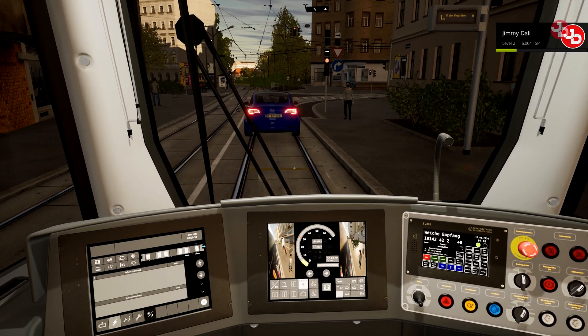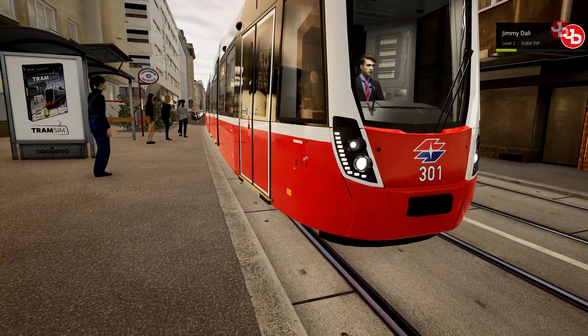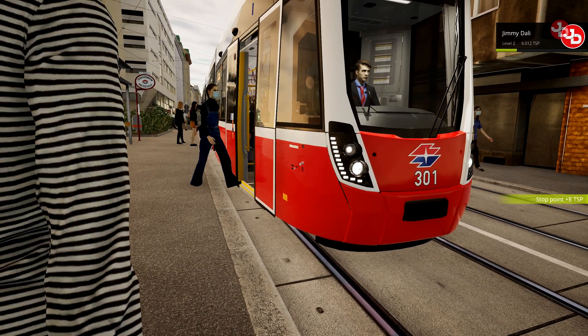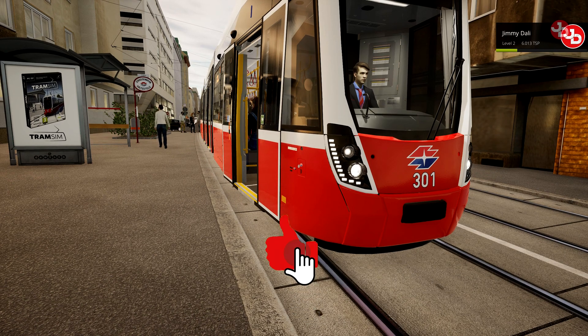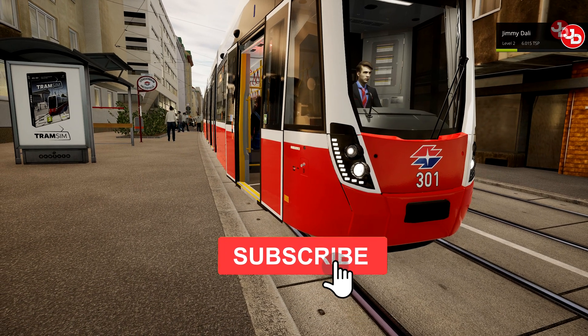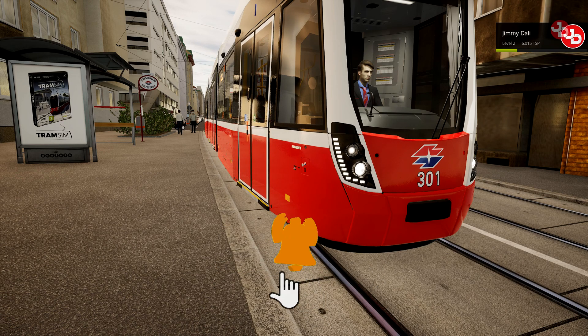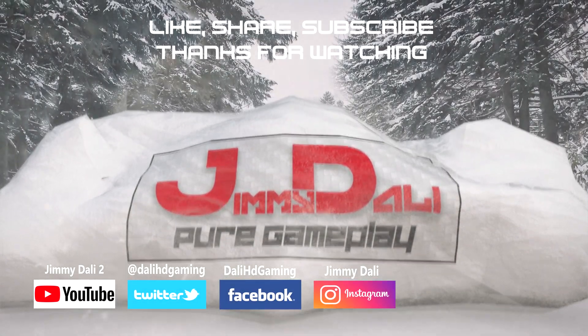Let's get that yellow marker — oh, we just passed it. So there you have it guys, this was Tram Simulator version update 1.2 with all the new changes. Hope you enjoyed it — I did. Don't forget to share, like, favorite, subscribe, and I'll see you guys in the next one. Bye-bye!